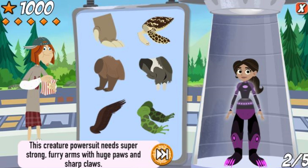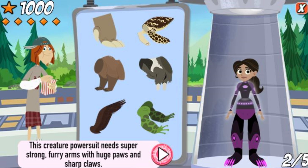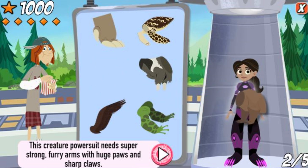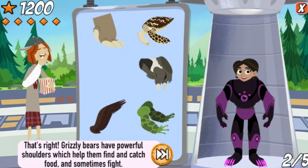This creature power suit needs super strong, furry arms with huge paws and sharp claws. That's right! Grizzly bears have a large hump of powerful shoulder muscles, which help them tear through logs for food, catch prey, and sometimes fight other bears.